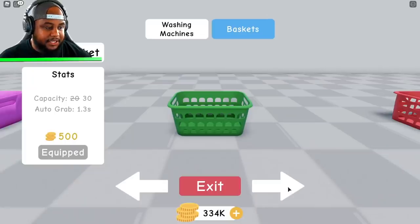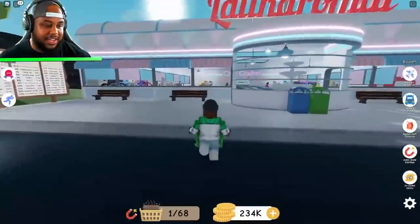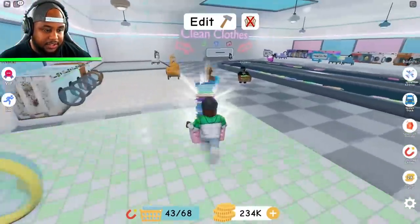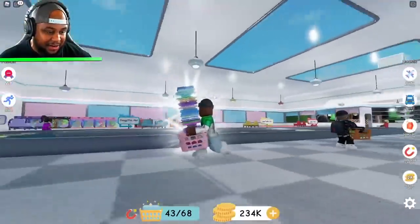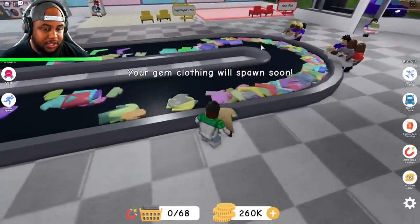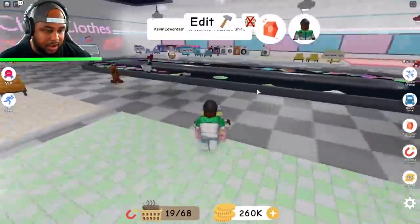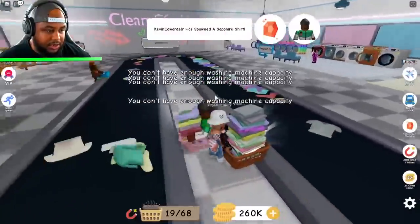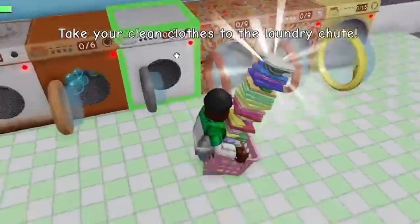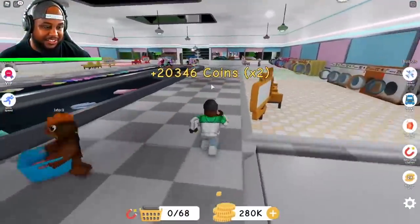We're going back over here to Archie's baskets. This is what we need — we need better baskets. Yes! Now we can hold 68. These are all done — get it, get it, get it! We can hold 68 — it's in the freaking air! Now I'm holding so much, it's a little heavy. Okay, I'm going to try to spawn gym clothing and get it before she gets it. They keep taking my gym clothing! Come on, there we go! Oh yeah! We are stacked up — 280,000 man. This is a cool game guys.